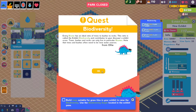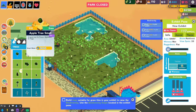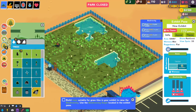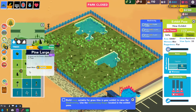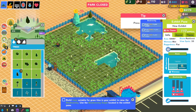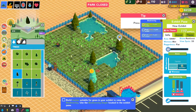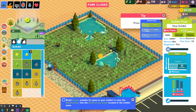Every biome has an ideal ratio of trees to bushes to rocks - the ratio is called the exhibit biodiversity, and it contributes to your dinosaur's exhibit score. Trees, bushes, and rocks can only live in particular biomes, and they often need to be near water sources. So we would come here to scenery - it's color coded, so this goes with swamp, tundra, and alpine; desert, prairie, and savannah, and so on. It wants us to put some pine trees down. Oh wow, that dug out quite a bit. Get some nice trees, could probably put some here for privacy. That's good - not too far away from water. And let's make some little berry bushes.